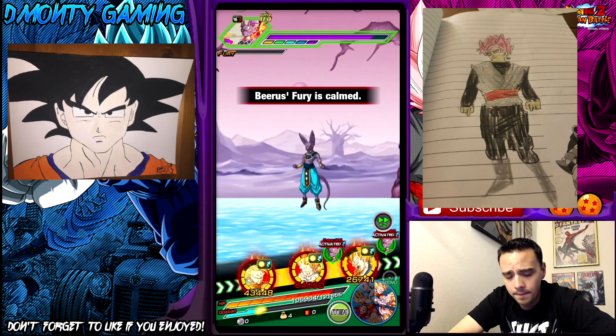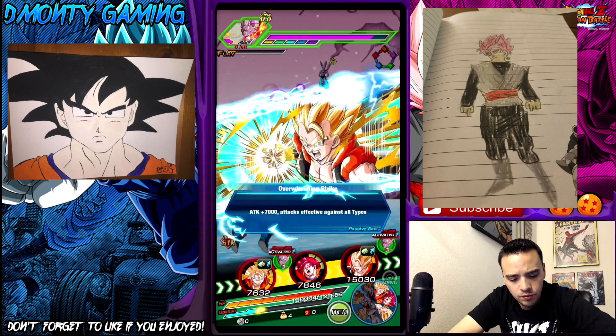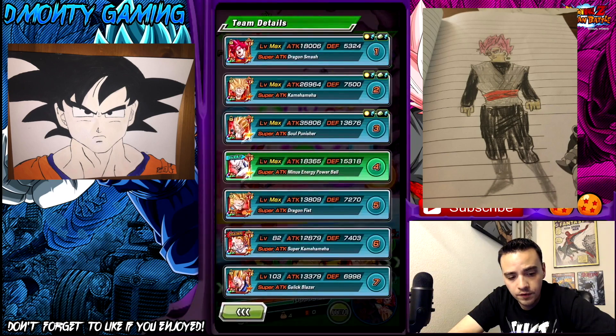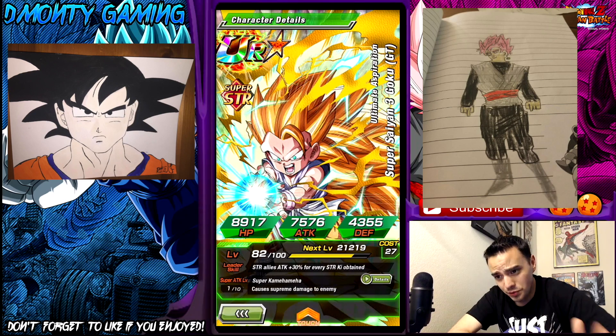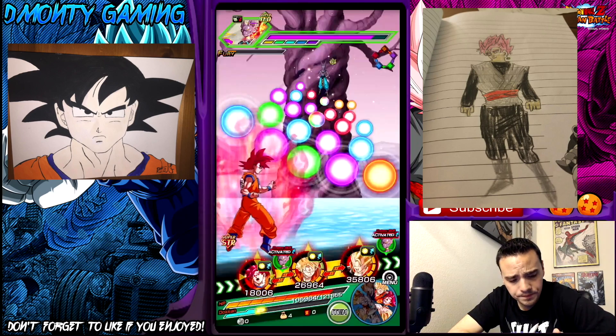So he's going to die this turn right here — at least he should. You can also bring double god leads. Basically if you're doing this method, you can bring double of these guys. If you don't have this nuke leader, you can actually bring a friend and still do this method. So if you know people that play Dokkan that have this card, ask him to change his lead and you can completely do what I'm doing right now.